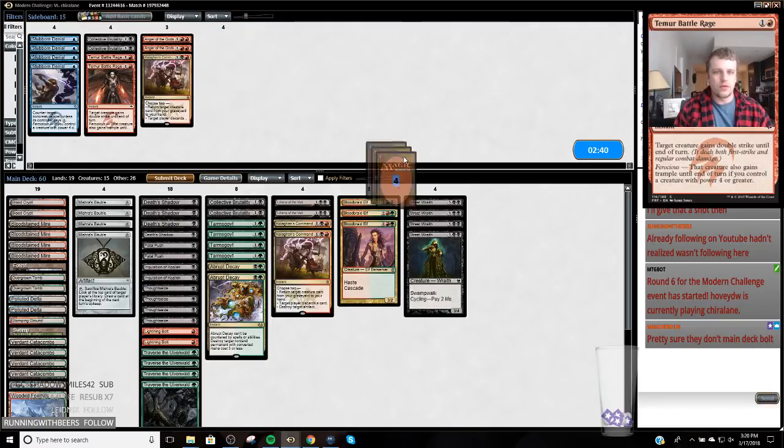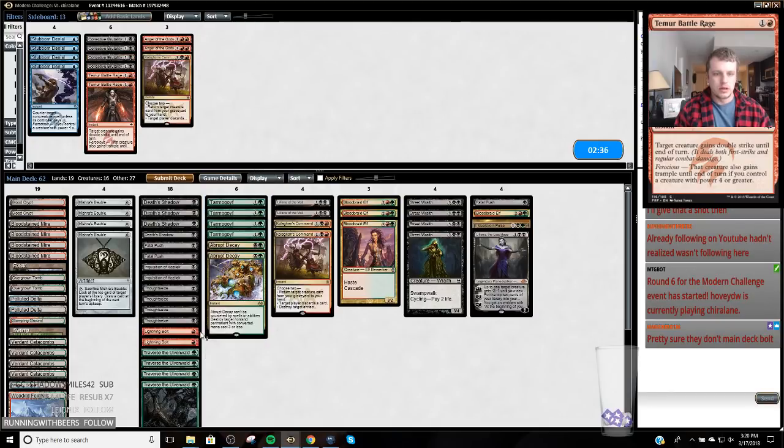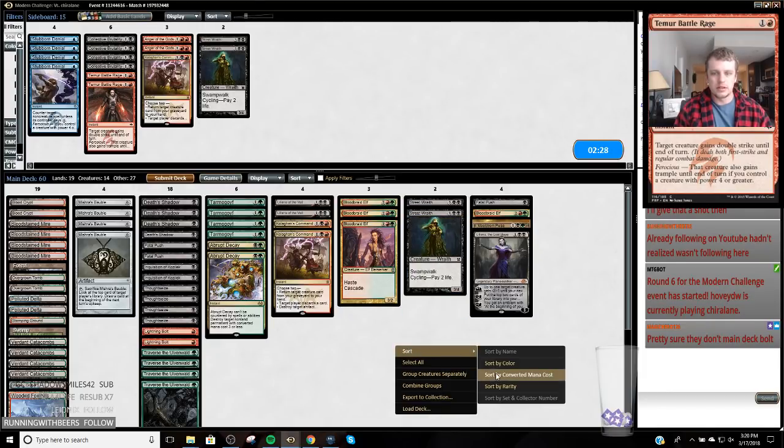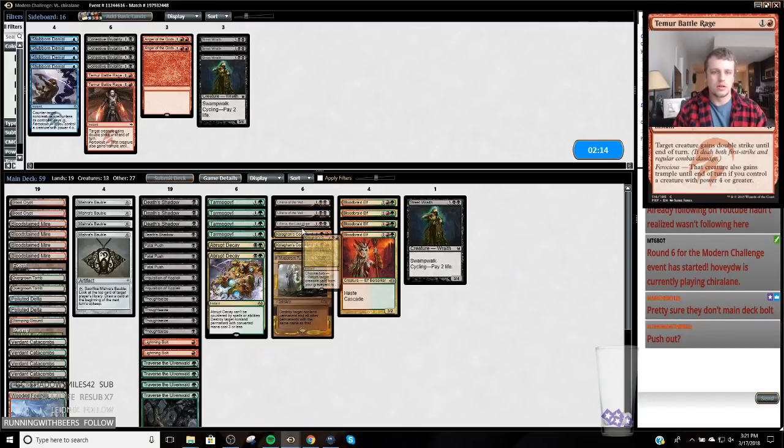Okay, so I want these four and I'm going to cut the Brutalities and the Bolt. I actually kind of want to leave Bolt in if he's got Jace the Mind Sculptor in his deck. I don't want too many K Commands because they don't really kill anything. But they rebuy Bloodbraid Elf, which is pretty gas. I could cut one more of these. Yeah, I want to play more aggressive.